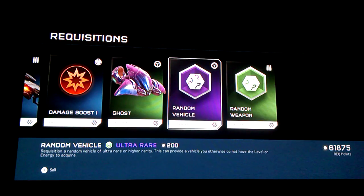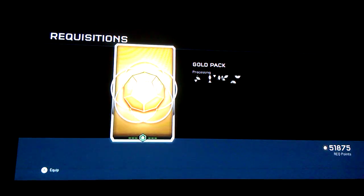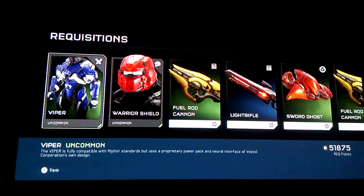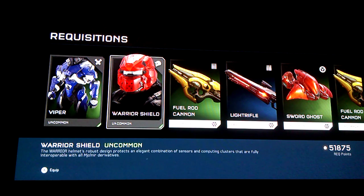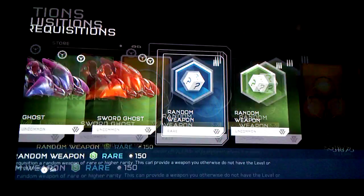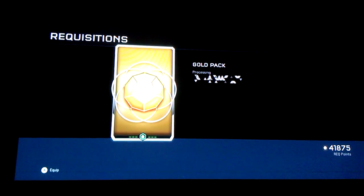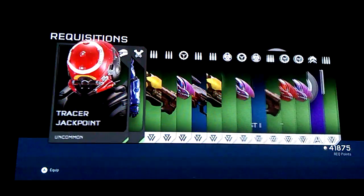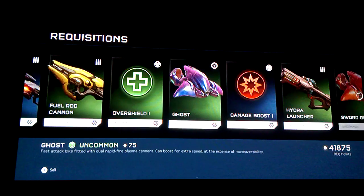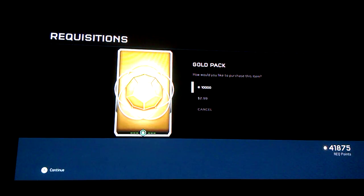Another high launcher damage boost. Hydra launchers. Light rifles — a lot of those. I got the Viper armor. I have the Warrior Shield helmet. Pretty straightforward stuff. A lot of ghosts, that's for sure.